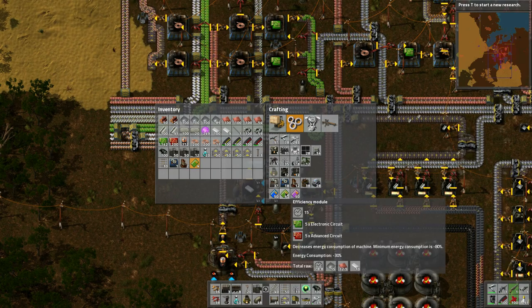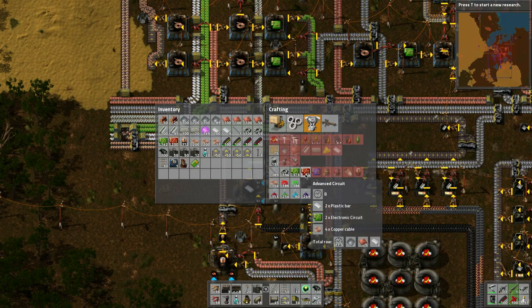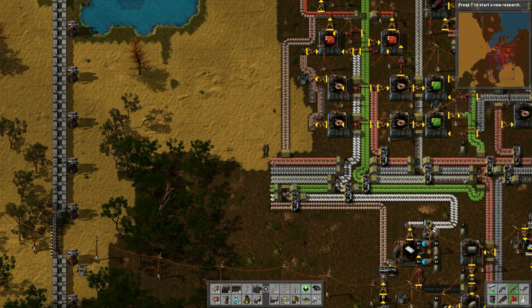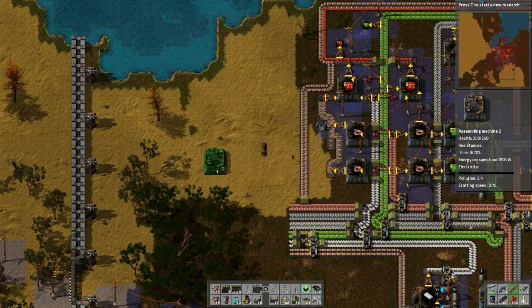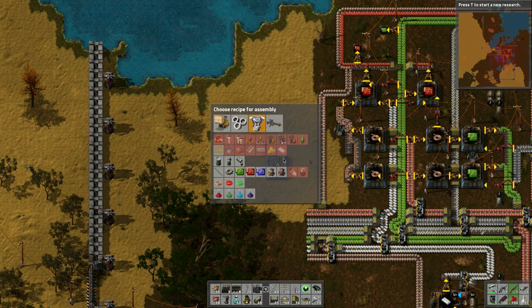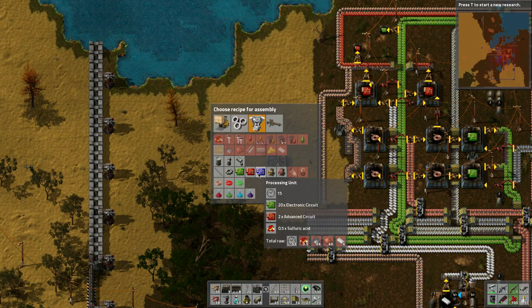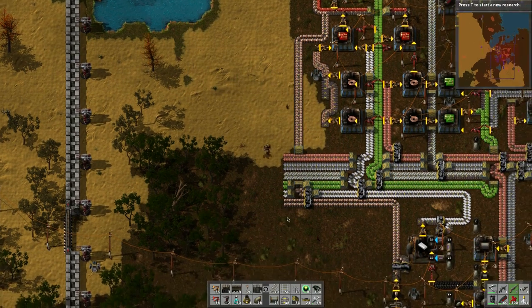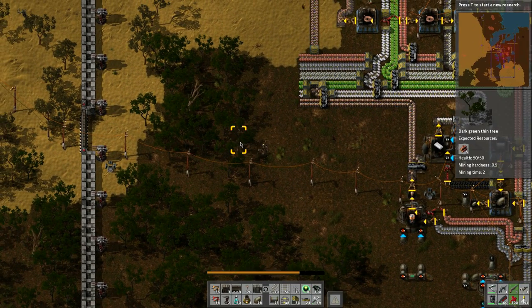I want to create module automation, and for that I need advanced circuits. For advanced circuits we need plastic bars, electronic circuits, and copper cable. We've got the circuits here and the copper here, so maybe we'll put the production up in here somewhere. Let's start placing stuff and figure out where everything goes.